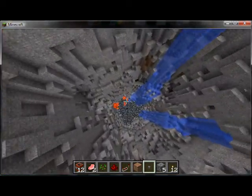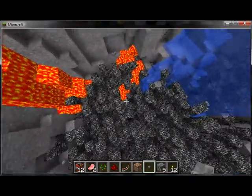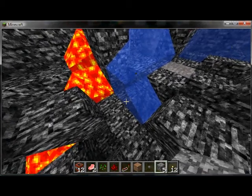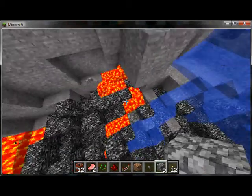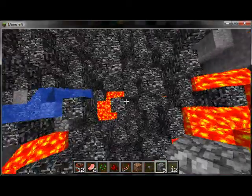So this goes all the way down. This water actually doesn't hit all the way, so I can make it dead all the way. More cobblestone.